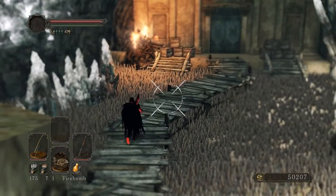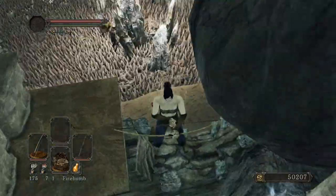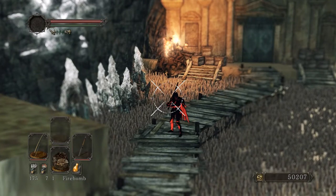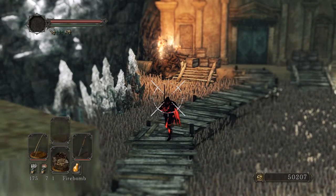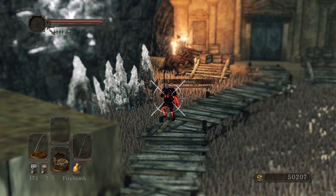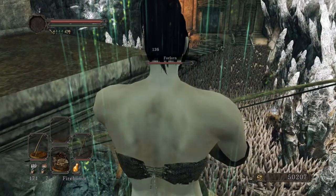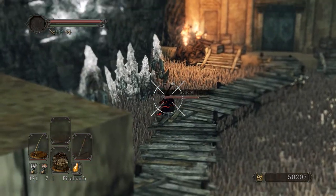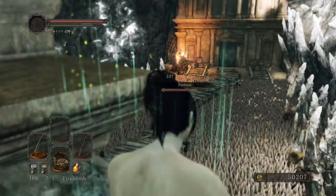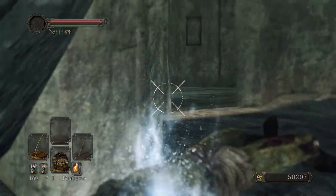Forlorn will eventually drop aggro and return to his spawn point. If you were a bit slow to reach this point though, he might get trapped in the building. So you want to get here pretty quickly so that he returns to this spot on the bridge. From here, you can snipe him very easily. With a bit of luck, you should be able to push him into the spike pit to help kill him a little bit faster, though it's not much damage. This is just very, very safe, though if Forlorn does not cooperate, this can also be very slow.